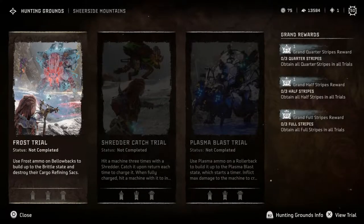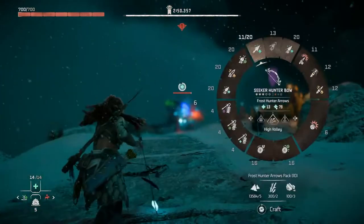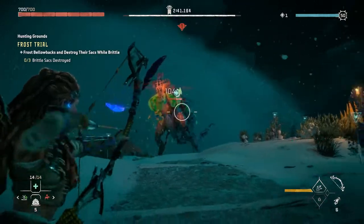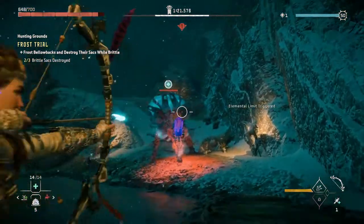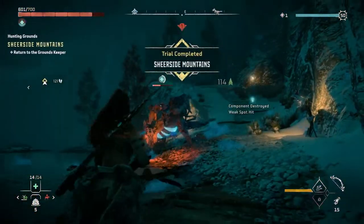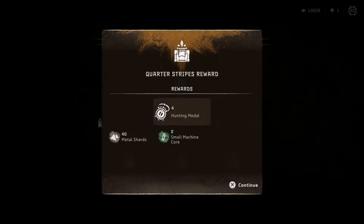The first trial will have you put Bellowbacks into a brittle state using frost ammo, to then destroy their canister on their back. The canister is easy to spot as it's the main part of the Bellowback's body, but using your Focus you can tag the part if needed. You just need to shoot the Bellowback with frost ammo until the brittle icon is filled, then a countdown begins before the machine exits the brittle state. This is your window to shoot the canister on its back until it explodes. Using hunter or tear arrows should do the trick. Repeat the process with the two other Bellowbacks to complete this trial. You can replay it multiple times to get a lay of the land and go for the full stripes.